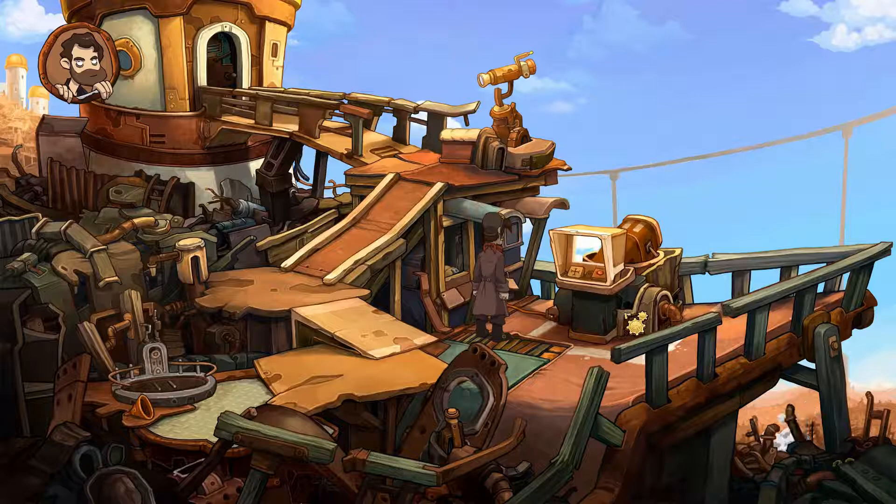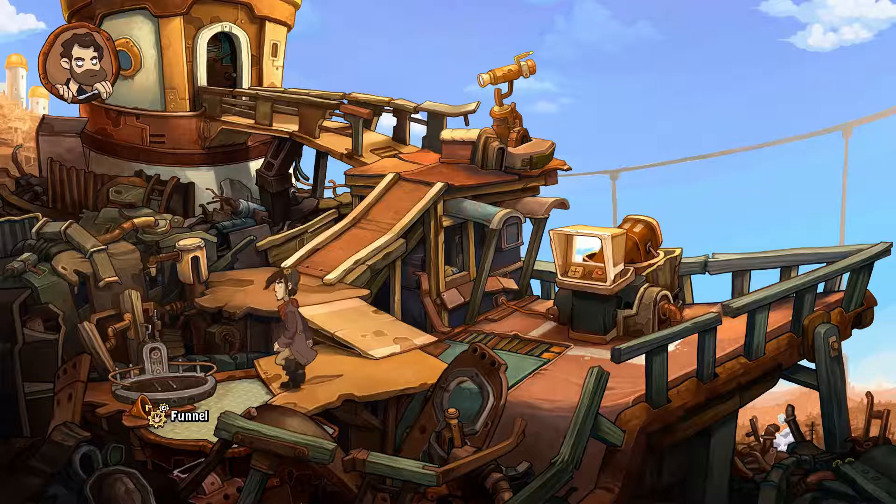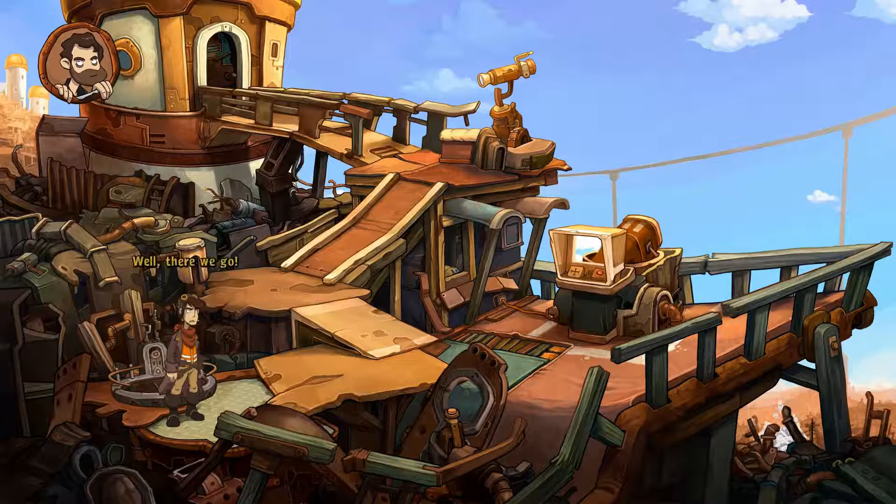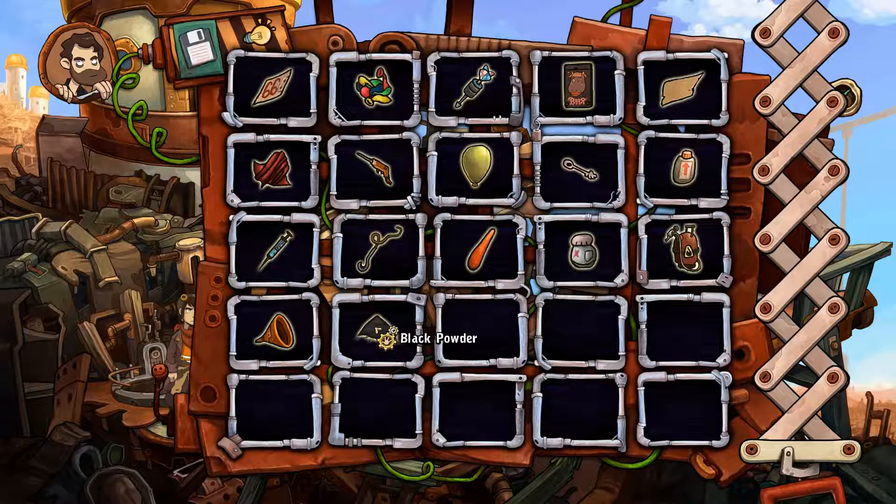What's this - a funnel? All right, I guess we need to pick up everything we've got. We could cut the balloon with laughing gas, but then we'll lose the laughing gas. And there we go - black powder! All right, so we got the black powder.